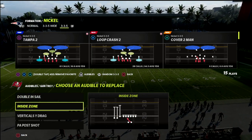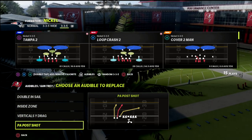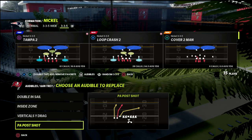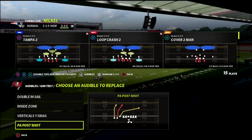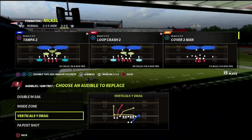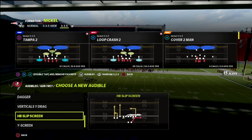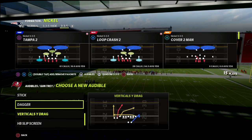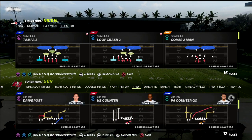The popular formation this year is bunch, but where trips is really valuable is the fact that it has this nub tight end on it, which allows you to just do a lot of stuff. You can run concepts to that tight end — he's unbumpable. There's a lot of things you can do in this formation, so we're going to teach you how to build a really adaptable coverage to defend it.